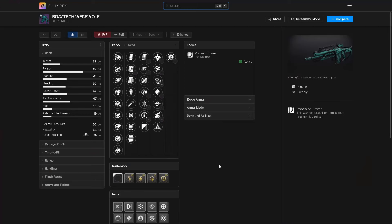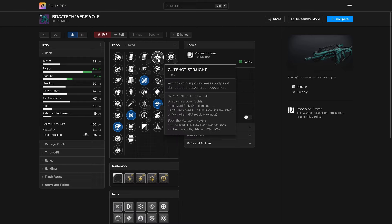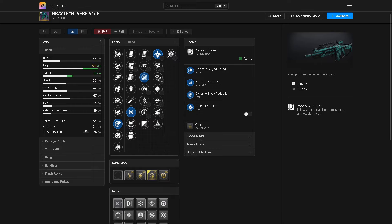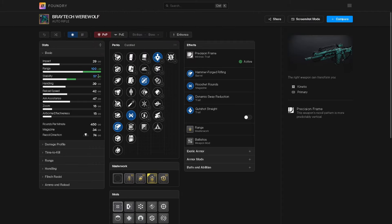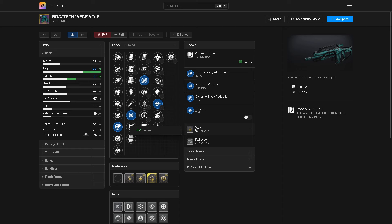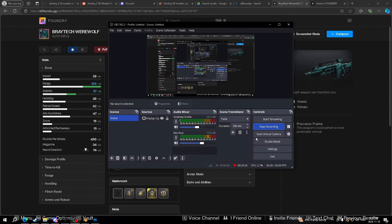Alright, for Braytech Werewolf god rolls — there's not a lot of perk options but here's what you want. For barrel, go with Hammer-Forged Rifling for the 10 range, or Ricochet for stability and range. Dynamic Sway Reduction in the third slot, and then Kill Clip, Target Lock, or Gutshot Straight in the fourth. Throw on a Range masterwork and Ballistics — you can hit 100 range and 57 stability. That's all for today's video, have a great night!